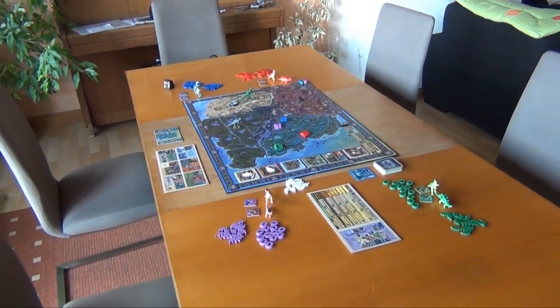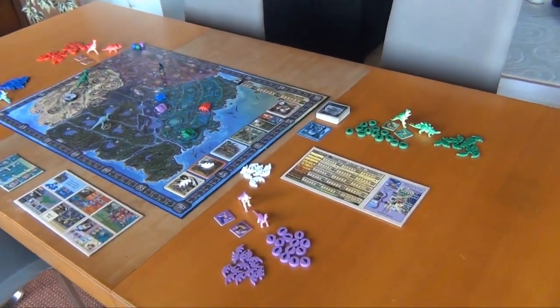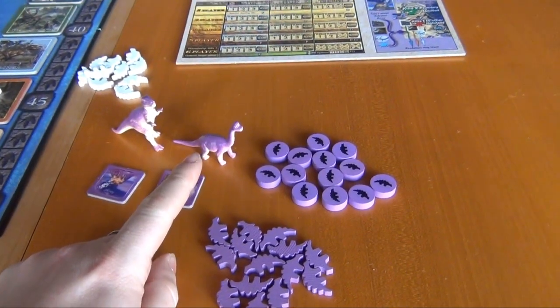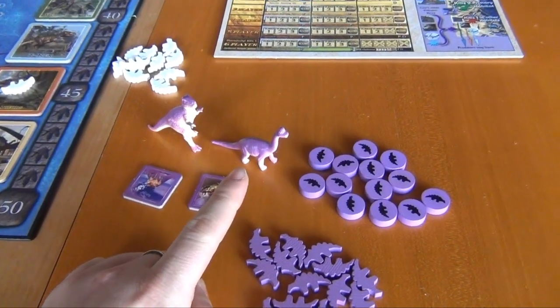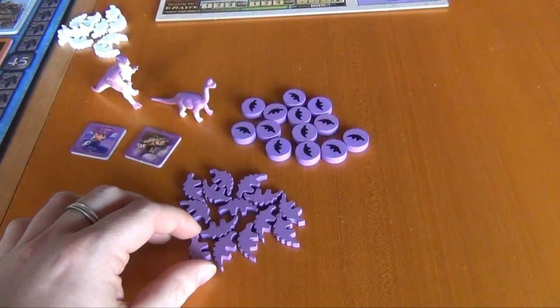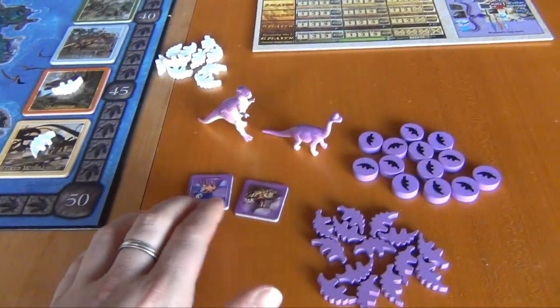What I'd like to do now is show you a full four-player game. I've set up a four-player game and as always let's take a brief look at the components first, but for a change let's start with one of the players' possessions — in this case the purple player. Each player has one T-Rex and one player marker dinosaur, and these are always different. For example, the purple player has a brontosaurus as his player marker.